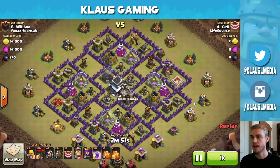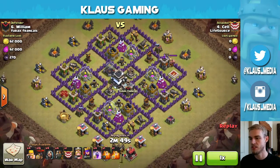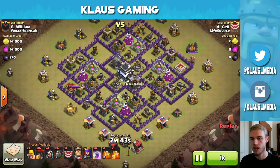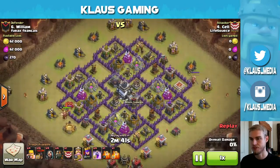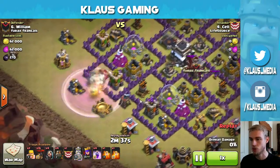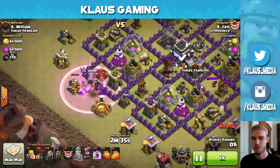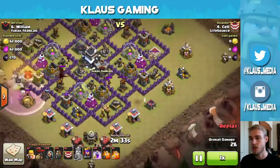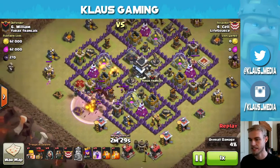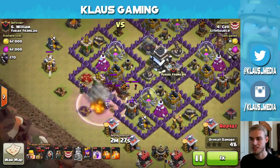Okay, so we got Cell against William, and he's going to be using the Penta La Lune attack. This is good — a little variety for this video. The previous war recap was all Hogs, so something different is going to be nice. It looks like he's using his King to take out the Queen. If you're going to be designing a base, do not put your Queen on the outside — that is like the key thing you can do wrong.